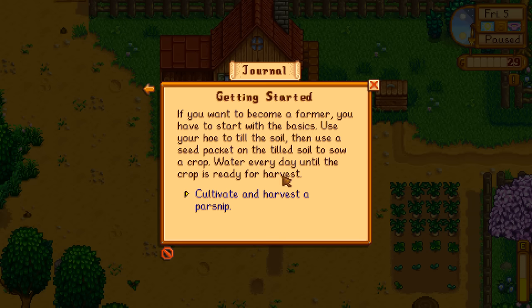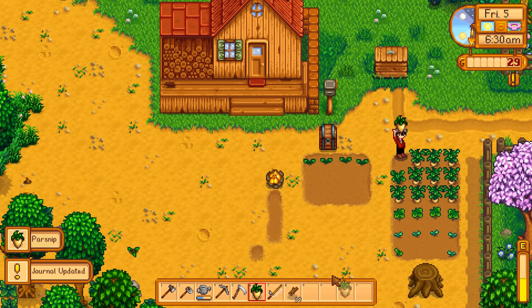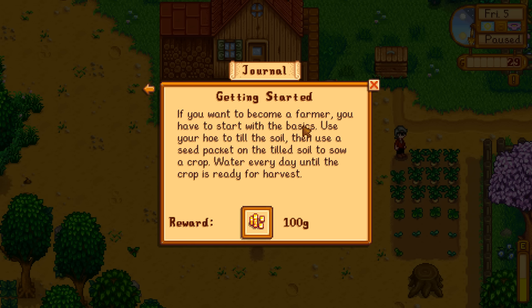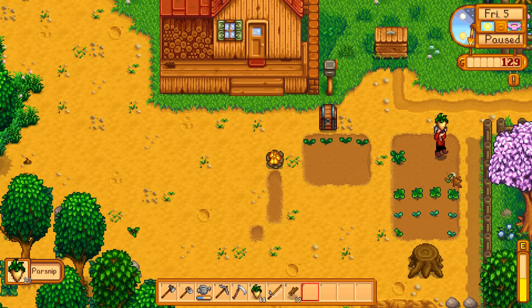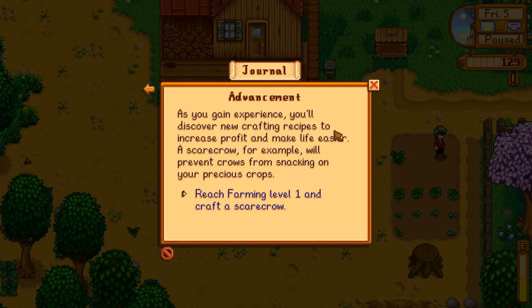Let's see what's in our journal. Getting started: cultivate and harvest a parsnip. Are these ready? I think these are ready to harvest. Let's go — raise up for your parsnips! Journal updated. If you want to become a farmer, you have to start with the basics: use your hoe to till the soil, then use the seed packet on the tilled soil to sow a crop. Let's take all these.